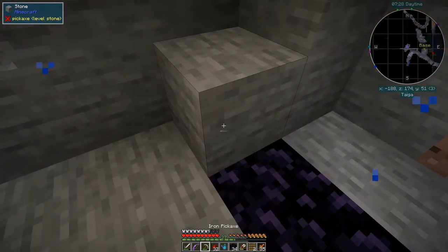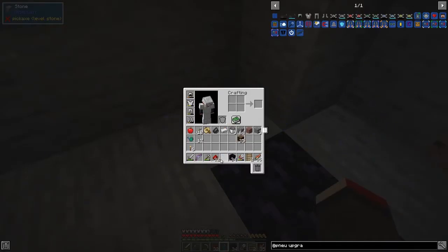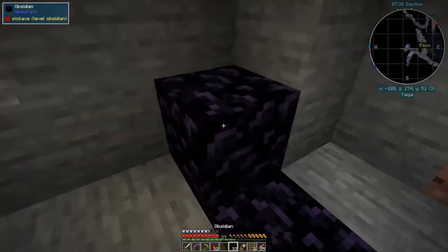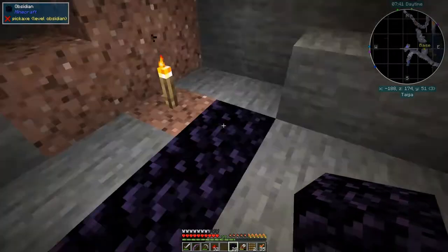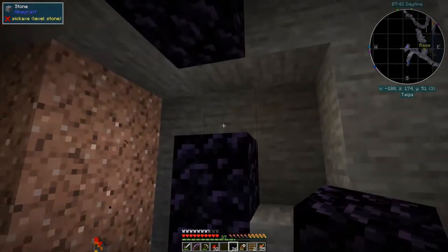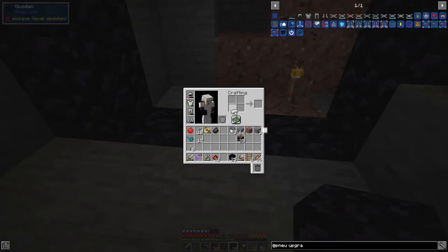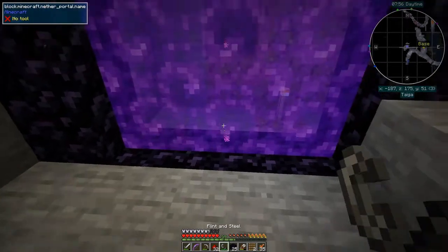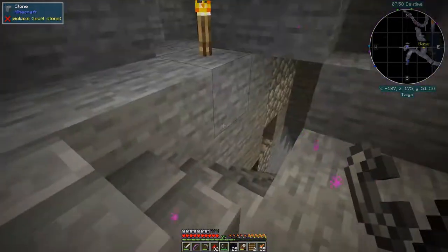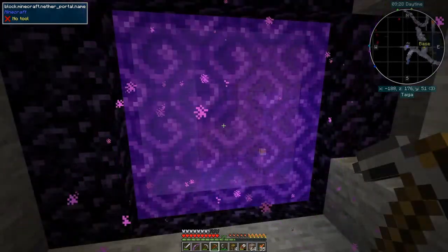Let's put this one down here — two, three, one, two, three — that should do. I've got flint and an iron here, which makes a flint and steel so we can ignite it. That works! I'll be back in a second with my inventory cleaned up.